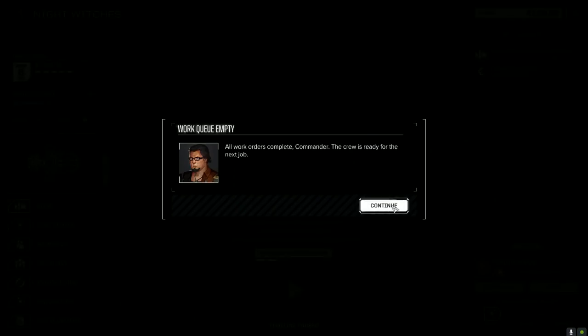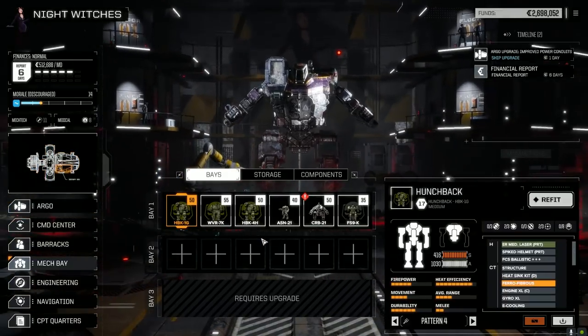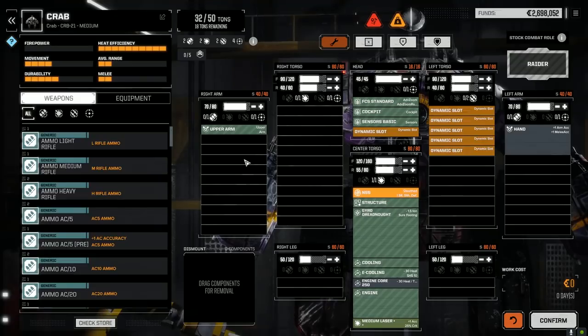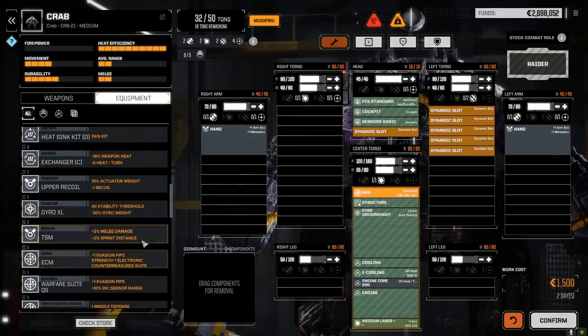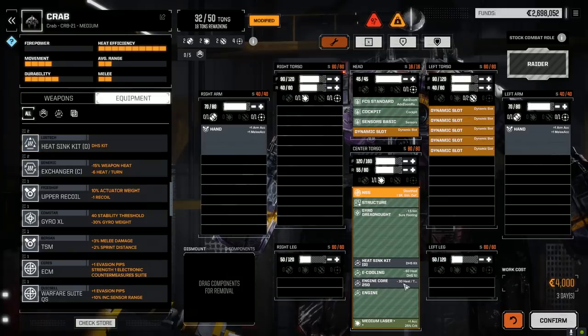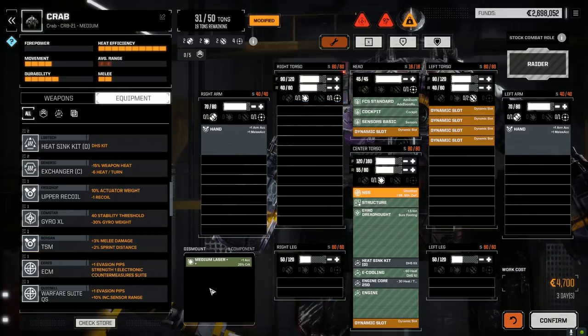I don't think we quite have everything we need for this guy yet. Let's start getting stuff in that we can use. What engine are we going to use? We definitely want a double heatsink kit. We've got the 250 so we'll leave that in — it's relatively fast. We've got a bonus-to-hit laser — let's take that out for now. Equipment: CASE II — fog control system improved, short range missiles accuracy and damage, direct missile accuracy, increased chance to crit. Enhanced imaging — accuracy, minus one recoil, plus four initiative. That's pretty awesome.